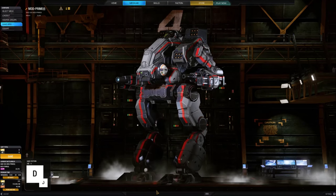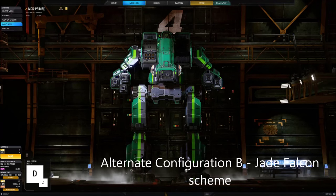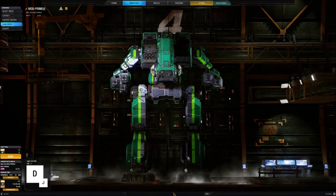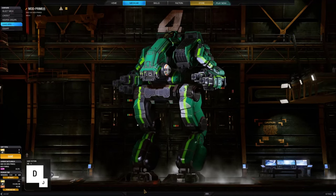A hybrid between these two — at least in its concept from what we can tell — is alternate configuration B. Refinements include Streak technology for its SRMs and an Artemis fire control system for the long-range launcher. The arms are a mixture, with three medium pulse lasers in the right and two extended-range large lasers in the left.